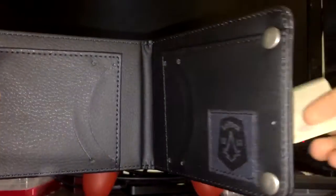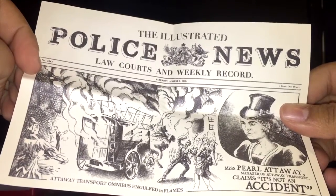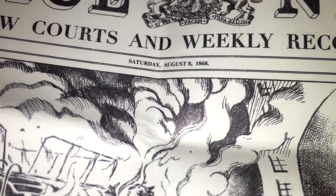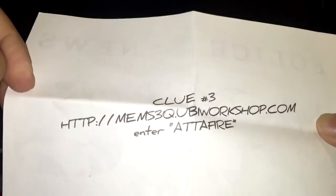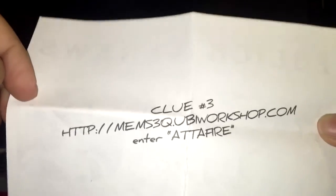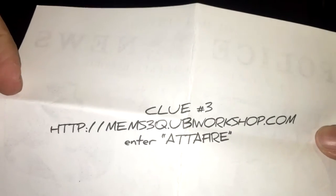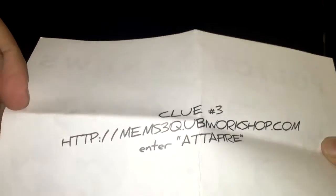We got this little newspaper clipping that was included with the wallet. I'll close the wallet up. This is, I believe, based on what happens in the game — dated Saturday, August 8th, 1868. It's pretty legit, I like it. There are different things you can buy for Assassin's Creed Syndicate — there's a hat, a dog tag and stuff like that — and they each have clues, I believe. You can find out what happened during the fire, I think.